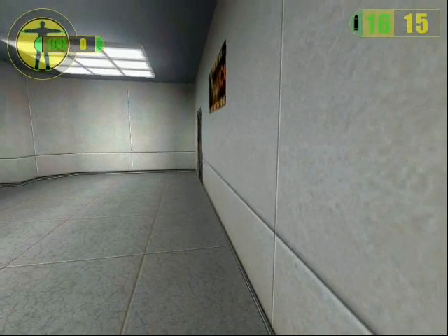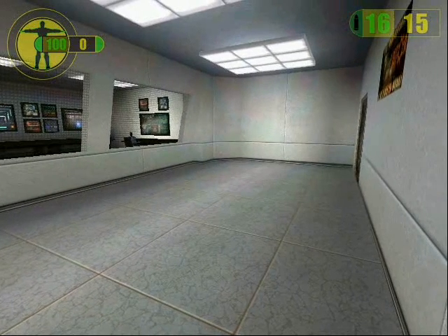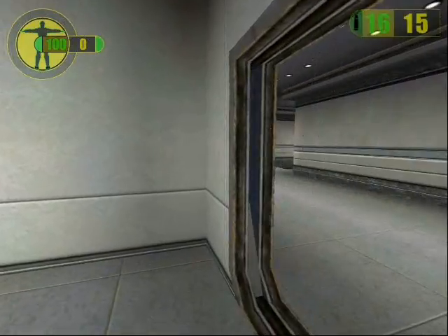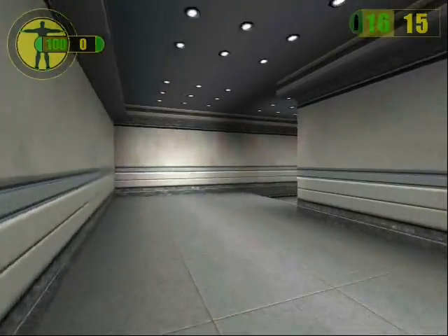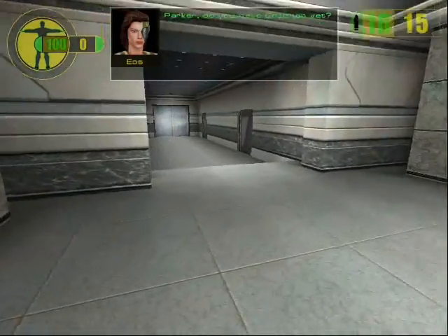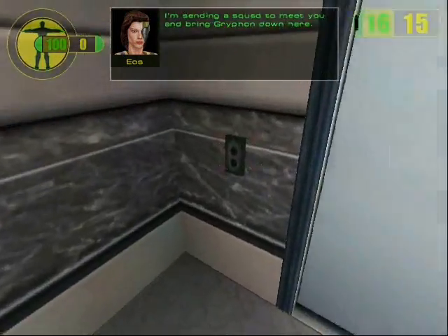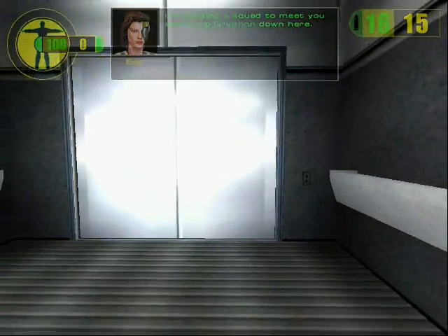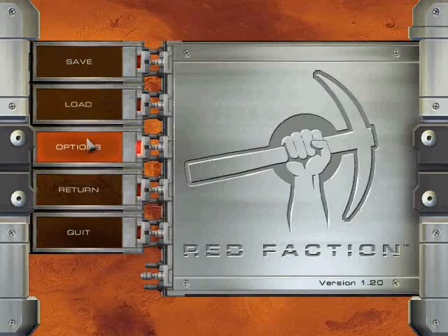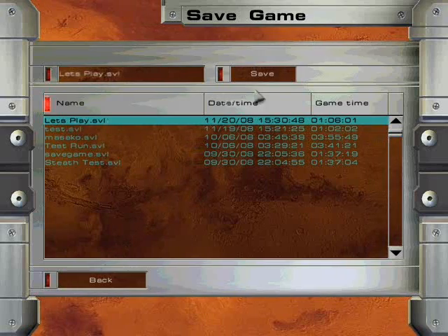Gotta wait for that guard to go by. Parker, do you have Griffin yet? No! That's creepy having all these guards at once. I'm sending a squad to reach you and bring Griffin down here. I'm gonna save once more — this is the last section.